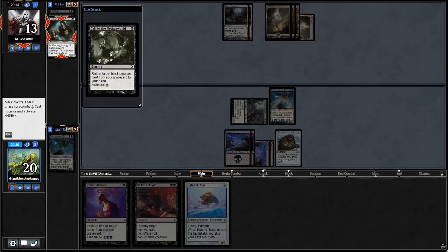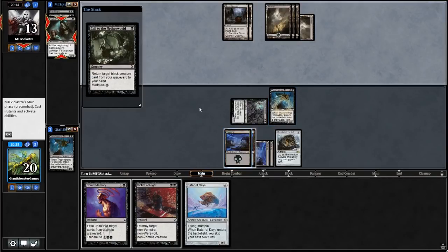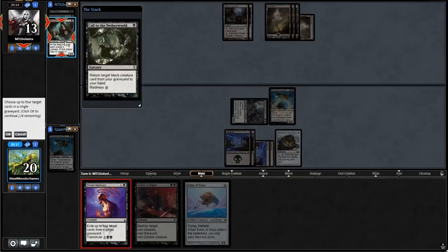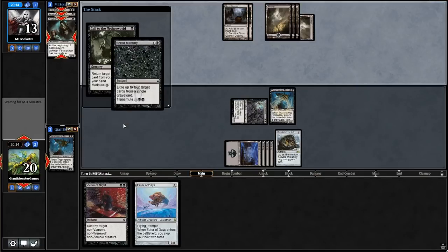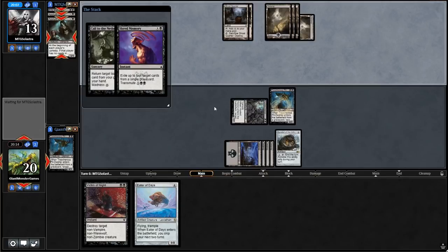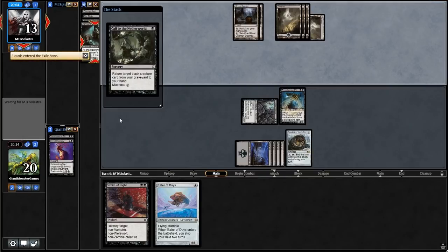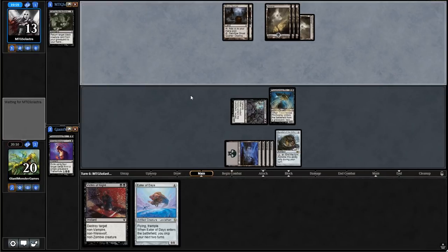Our opponent is going to return a target black creature from their graveyard on their step — there's not much we can do about that. Actually, sure we can — we can get rid of all these guys. We're going to exile up to four target cards from our opponent's graveyard, covering all three of those. Sorry, opponent — you don't get to keep your graveyard. I'm okay with making stuff go away because I'm not a nice person when playing a control deck.